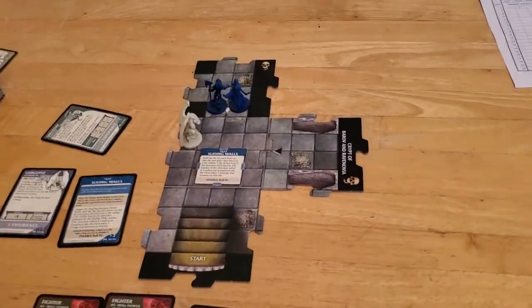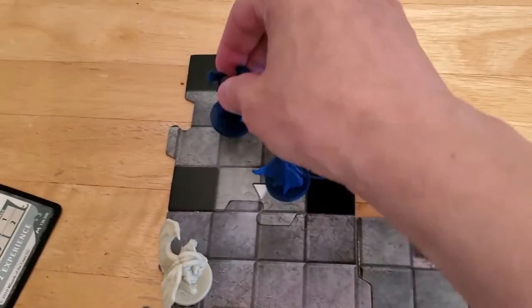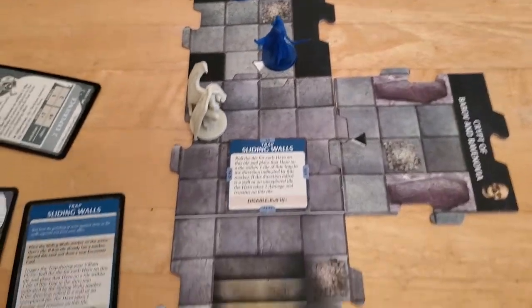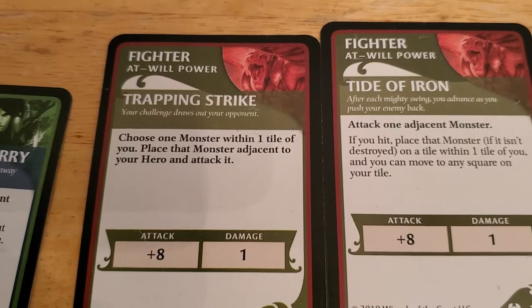Starting off turn number two with Arjun. I'll have Arjun use his move action to move here, and then he's going to use his attack action. He's going to use Trapping Strike, which allows him to pull a monster up next to him and then attack it.